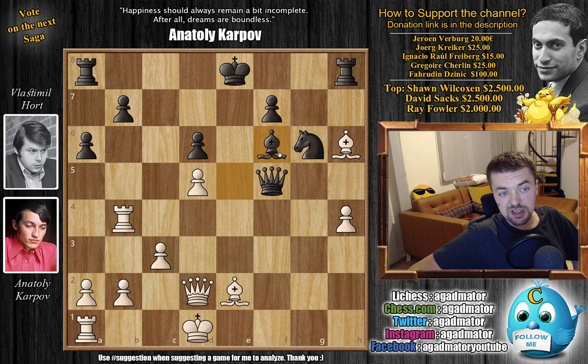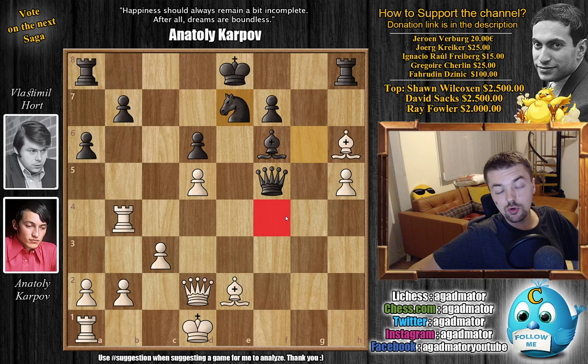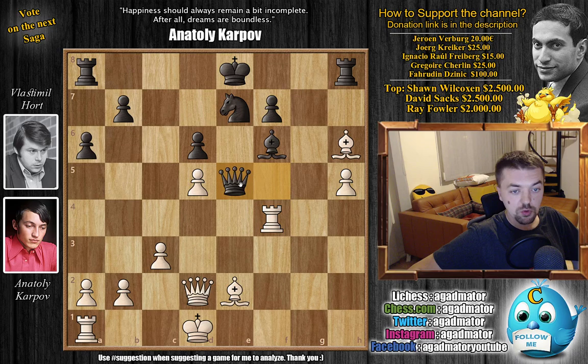After Rook B4, just Bishop to F6 by Hort, going after the H4 pawn, and now H5 — pushing the Knight back. We have Knight to E7, and now that the Knight no longer controls the F4 square, Karpov moves the Rook back: Rook to F4, attacking the Queen. If the Queen moves, the Bishop could fall, so the Queen has to keep an eye on the Bishop. Queen to E5, and now Rook back to F3.